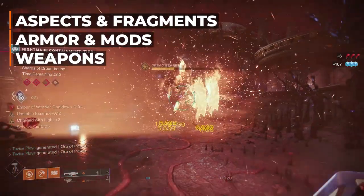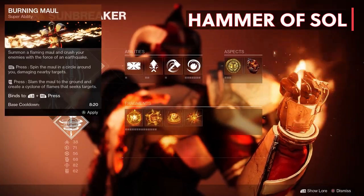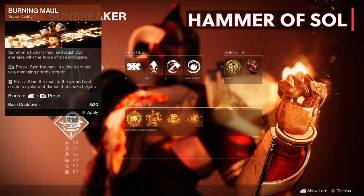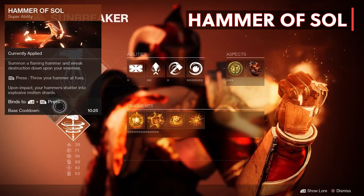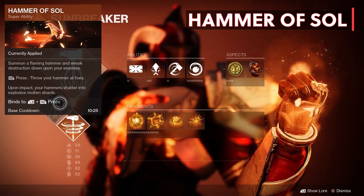So for the Sunbreaker Titan we're going with Hammer of Sol. Burning Maul has a faster base cooldown but it doesn't feel right at its current state — it's going to need some adjusting for sure — and throwing hammers will be a lot more beneficial for the build we're going over today.